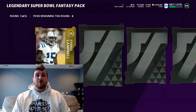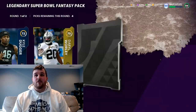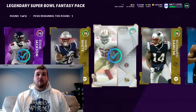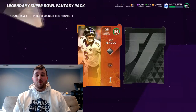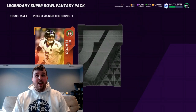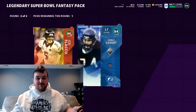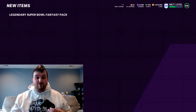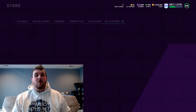Pack one: we get an Edric Jackson power up, an 82, in the first round. We get two elites — we'll take the power up and a 79 there. Second round, kind of a cool Super Bowl promo animation... we get Joe Flacco. But then lights on legend — this is what we came out here to do: 94 full legend Jimbo Covert! That was exactly why we're here.